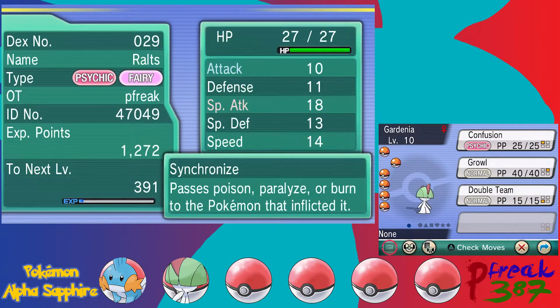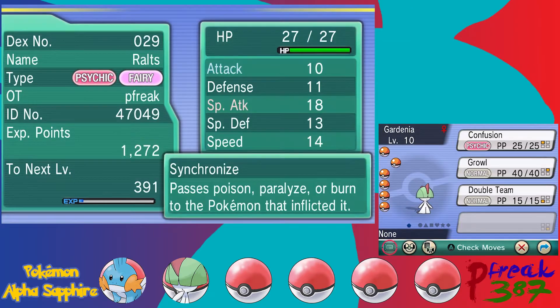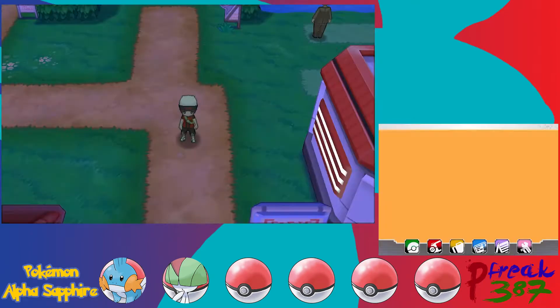Let's introduce you guys to Gardenia. I already went ahead and leveled her up. I managed to find a Modest Ralts with Synchronize as its ability, which is nice. We are going to try to evolve this into a Gardevoir. You can have a Gallade — the second fully evolved version of Ralts introduced in Generation 4 — but you won't be able to get one until super late game. We got ourselves a Synchronized Ralts, and I already took care of leveling up the Ralts and everyone else in my party.